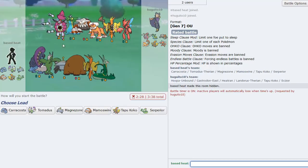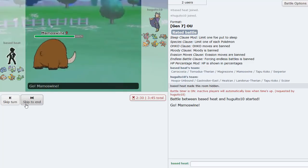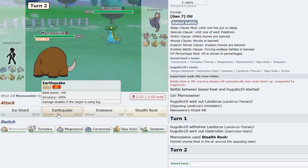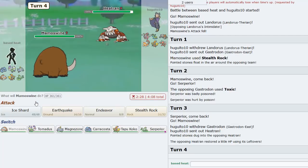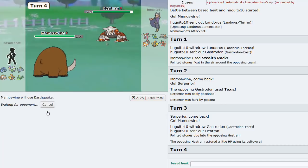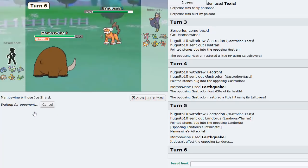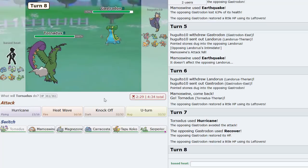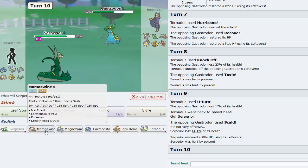Next game against a Hoopa Unbound squad. Mamoswine lead - setting up rocks is good and his only defogger is probably Scizor. He leads Landorus so I set up rocks. I think going Serperior is the play, then doubling to Mamoswine expecting him to go Heatran - yep! I click Earthquake, hit Gastrodon for full damage - that's a 2HKO. He goes Lando so I make a play and go Tornadus expecting a switch - he goes Gastro and Hurricane knocks it out.